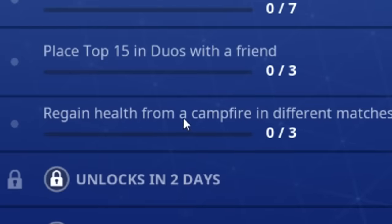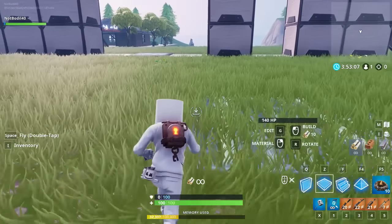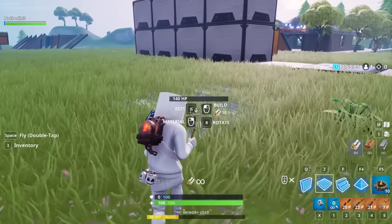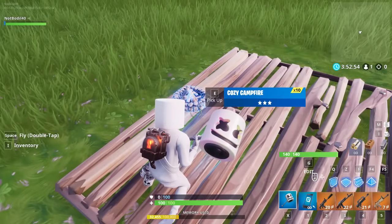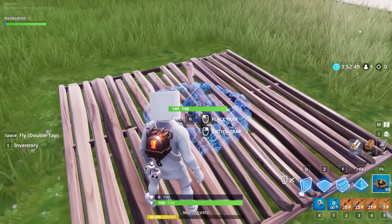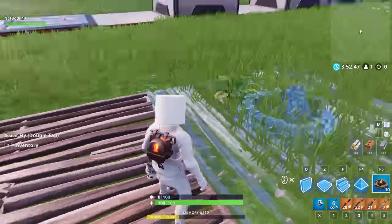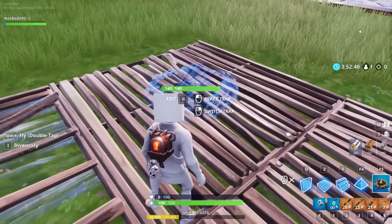The next new challenge is to regain health from a campfire in different matches — 0 out of 3. So you basically gotta use the campfire item, and I'm gonna show you how to do that right now. To regain health from a campfire, all you gotta do is find cozy campfire items. These are kind of rare, but you would be able to find them. You gotta pick them up, then press F5 on your keyboard, and place it down on a wooden plank. With the new update, it places the wooden plank for you in case you don't have one placed down.